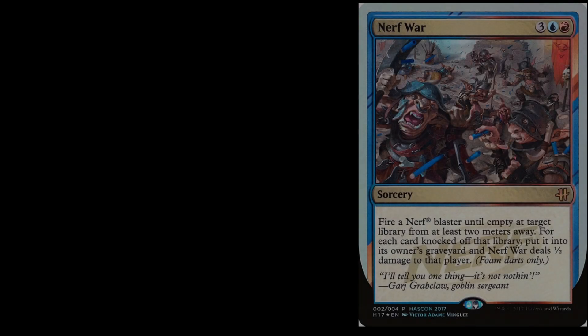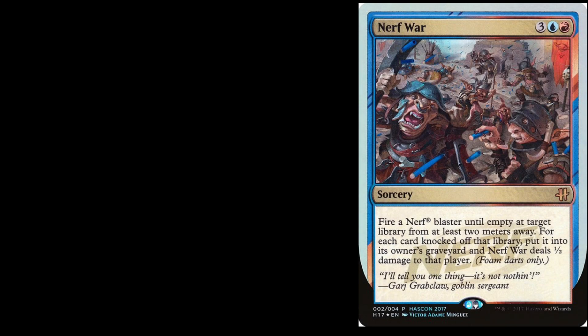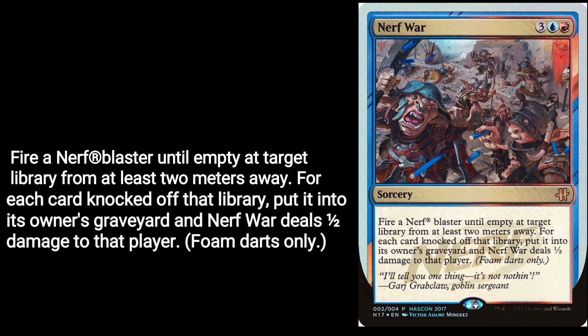I want to talk about the card Nerf War. It's a sorcery from the Hazon promos back in 2017. It costs three blue-red, and it has an interesting ability: fire a Nerf Blaster until empty at target library from at least two meters away. For each card knocked off that library, put it into its owner's graveyard, and Nerf War deals half damage to that player. Foam darts only.